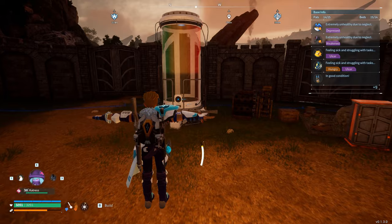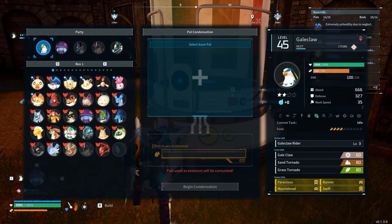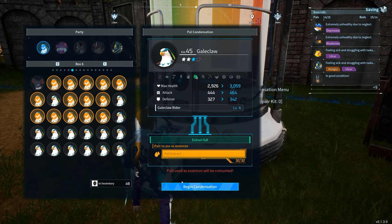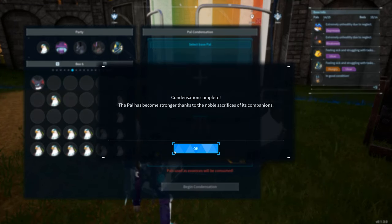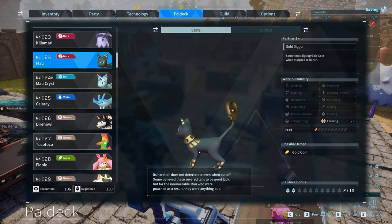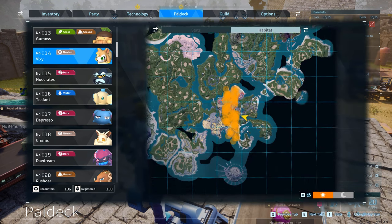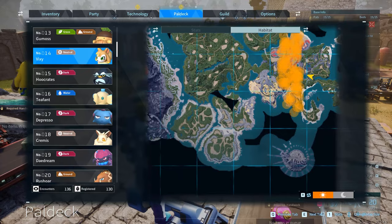The condensator is unlocked at level 14 under ancient tech and is used to infuse Pals together for better partner skills. Some of these have massive benefits like extra damage and ranch animals will output more produce. A Malcat, often found in lower level dungeons, can dig up endless amounts of gold, and a Vixie can dig up Pal spheres — even mega spheres when leveled up a couple times in the condenser.